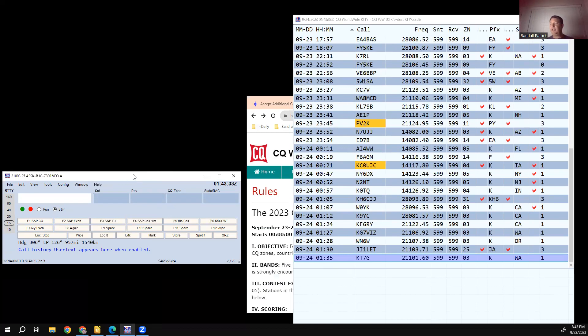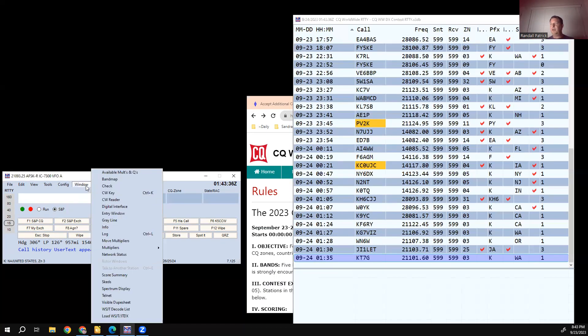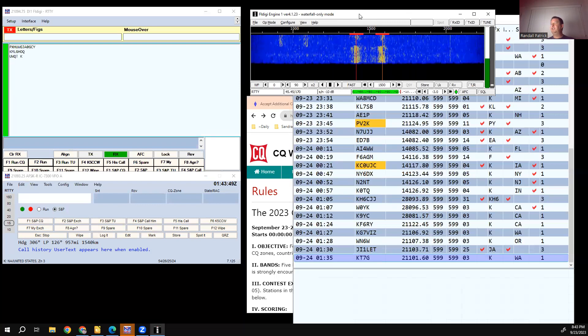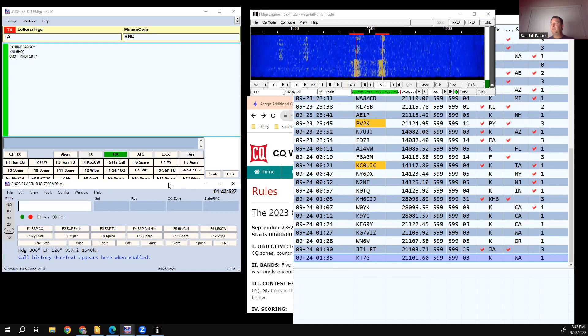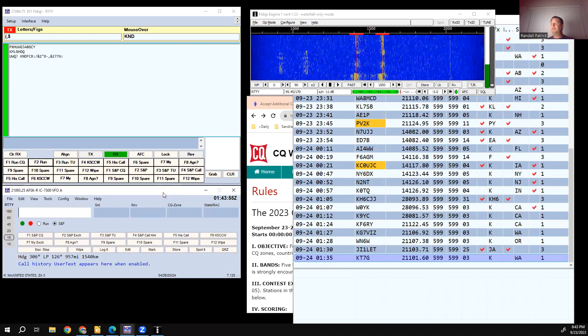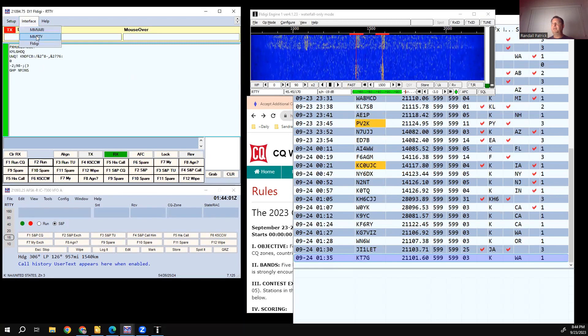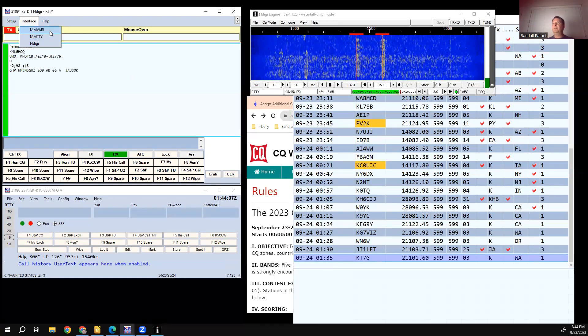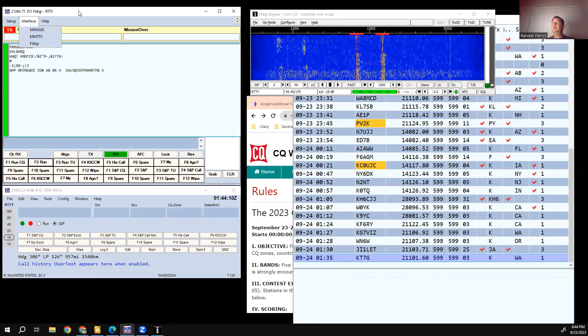If you're going to use any digital mode in N1MM, you go to Window and then Digital Interface. That took a while to figure out, but once you do it pulls up FL Digi. This window can use different interfaces — MMTTY, which I used in the past, and MMVRI, which I've also used. I couldn't get them to work this time — not sure why, possibly upper vs. lower sideband — so I'm using FL Digi.